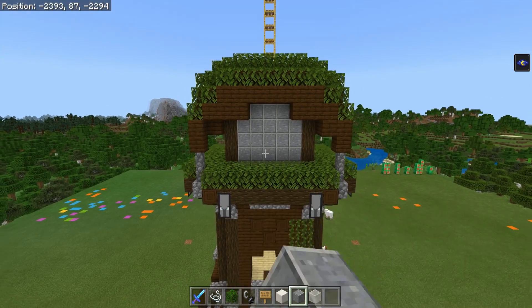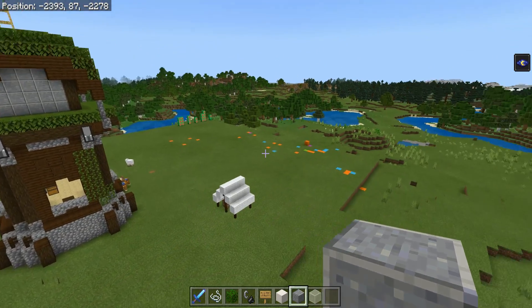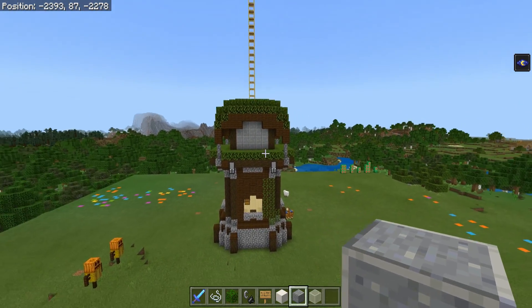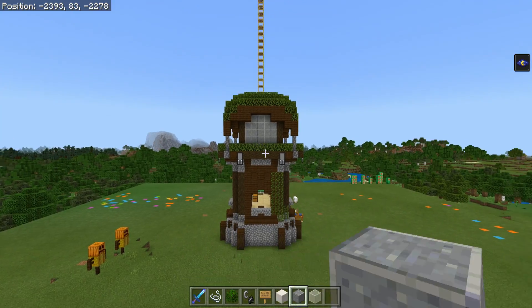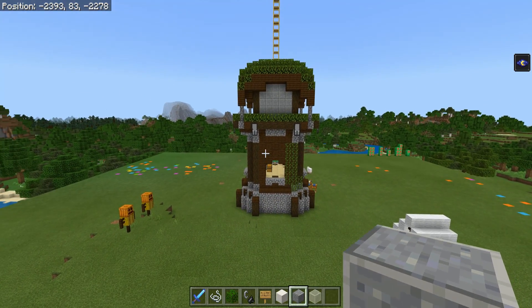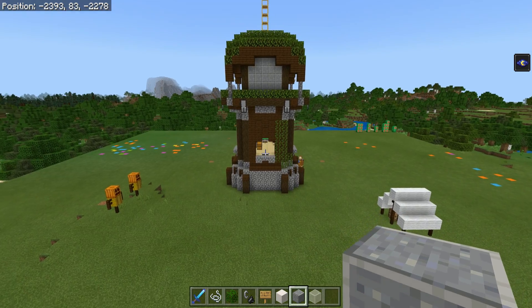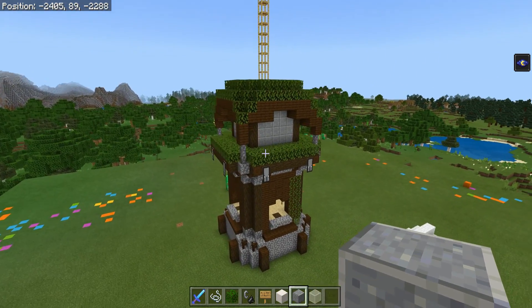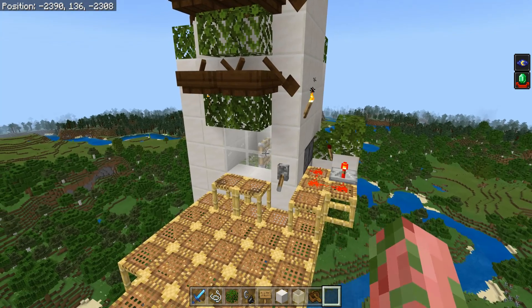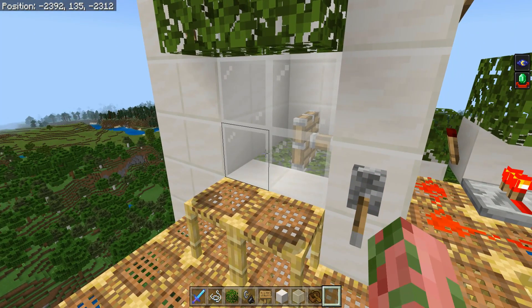If you're still not getting anything, make sure you are further than 24 blocks away from the spawn spot so some will spawn. Also try setting your difficulty to peaceful and then back to hard mode — or whatever difficulty you play on — that way you actually get captains. If you're still not getting captains, just play on hard mode for a little bit and see if that helps.